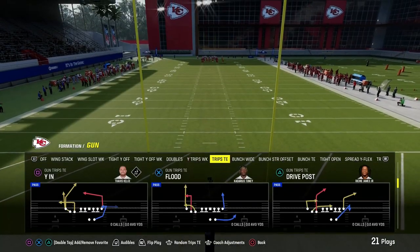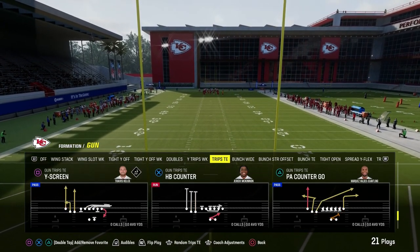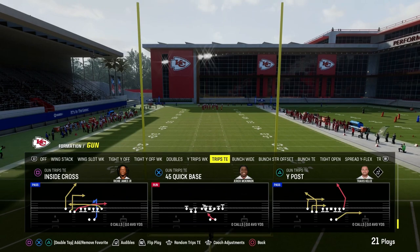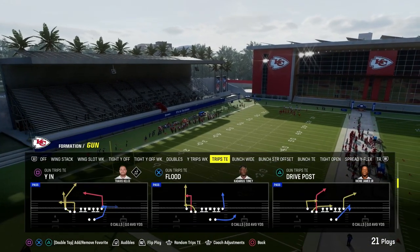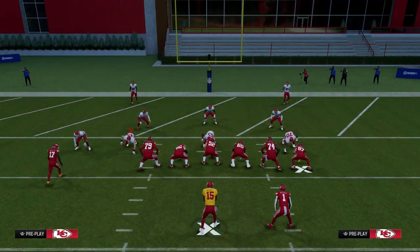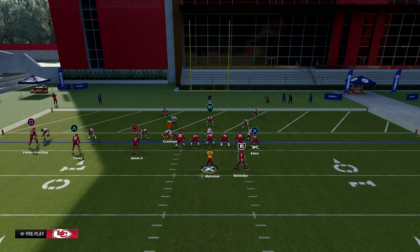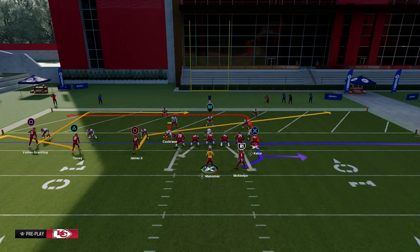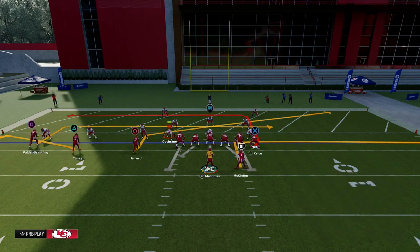So this is, in my opinion, the best red zone play. If you want the full eBook, join the Patreon — the link's in the description. The play is out of the Trips Tied In formation, and the play we're going to be looking at is called YN. This is found in the Green Bay Packers playbook. We're going to slant our inside Trips receiver, flat our middle Trips receiver, in-route our outside Trips receiver, and out-route our running back.